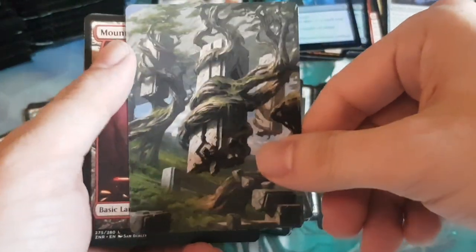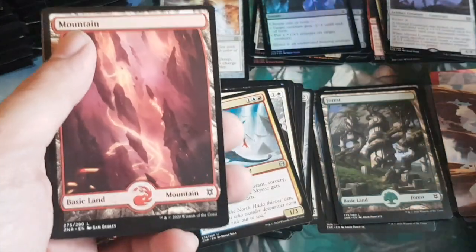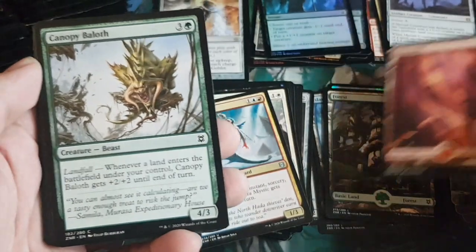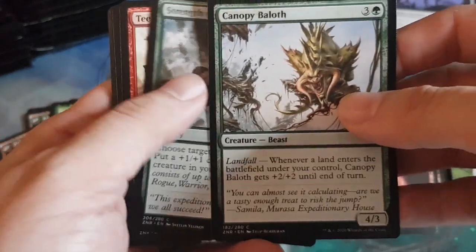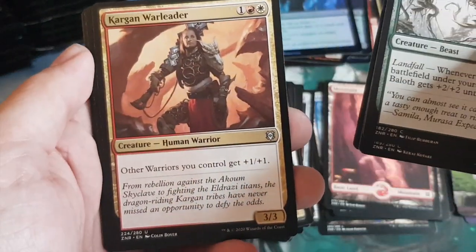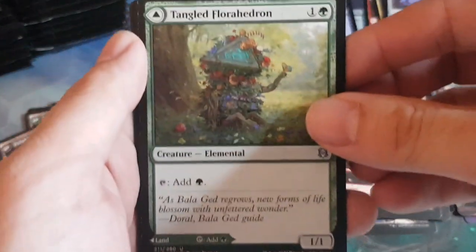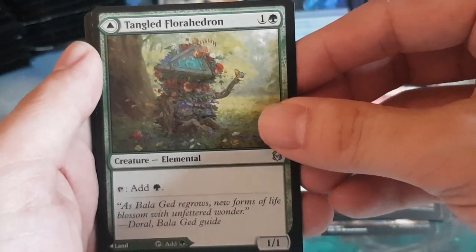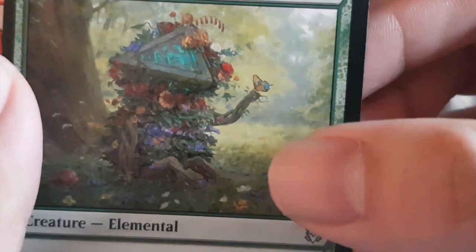Pack eight: a beautiful full art Forest — would be cool to use all of these as your forests in Commander decks. Then a Mountain. Connected commons: Canopy Baloth, Strength of Solidarity, Teeterpeak Ambusher, Resolute Strike, and a targeting spell for Arbor Mage.